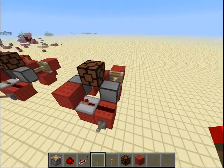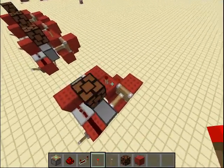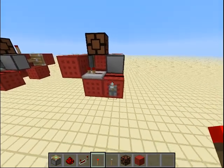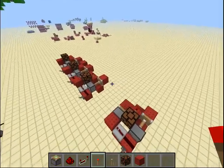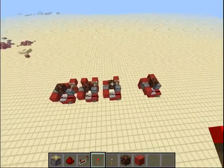And if you want this to be a dual edge detector, just place the torch in here, and that is all. Now it gives a signal every time you flip the lever, whether you flip it up or down. That's all — thanks for watching, like, subscribe, or leave a comment, and I'll see you next time. Bye!